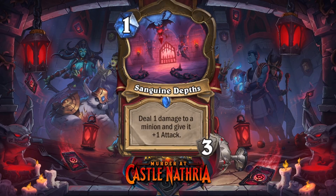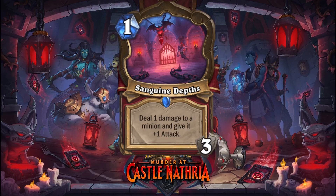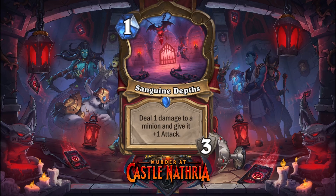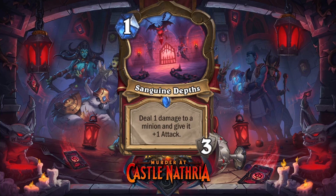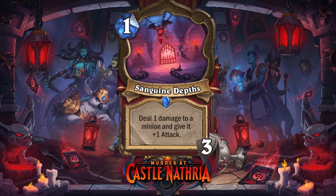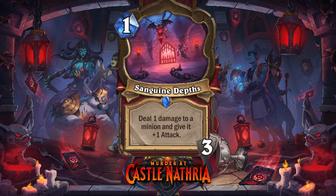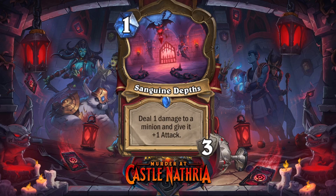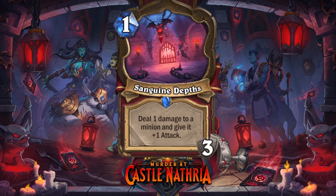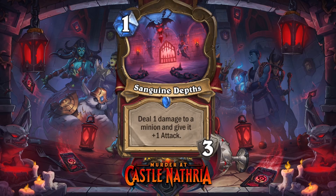Let's move on to the next card. It's Sanguine Depths, and this is the first location card — a new card type that will start showing up in this expansion and will be in future expansions as well. As you can see by this different card border, it's separate from spells, weapons, and minions. They all have their own shape on the cards. This one is a warrior one. It's a one-mana location: deal one damage to a minion and give it plus one attack. So what happens if you play this is you get this thing on board, and as you can see it has three durability.